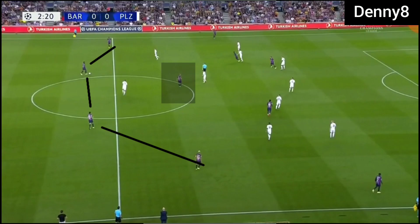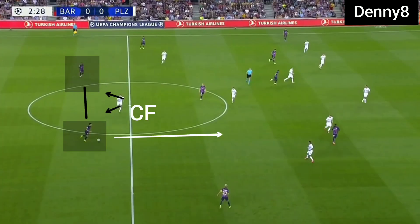In open play, Barca were building the game in a back 4, using a sole pivot — Franky de Jong. Victoria Pleasant were defending in a 4-2-3-1 formation. In open play, Victoria Pleasant were pressing with a sole man who was positioned 2-1 down in front of Barca's centre backs, and he was not able to press well.